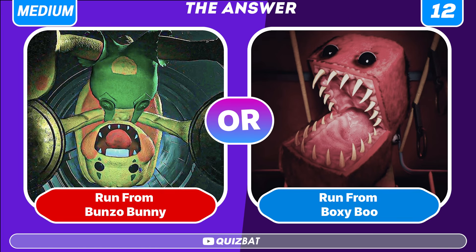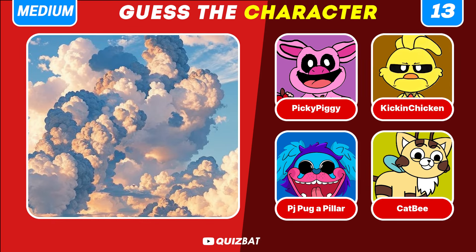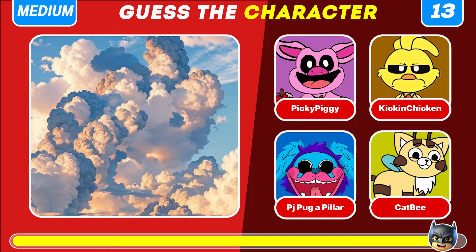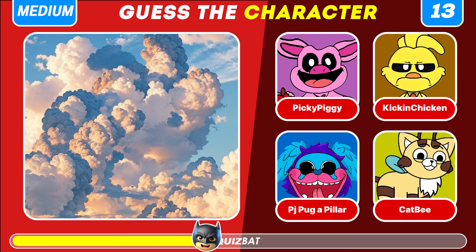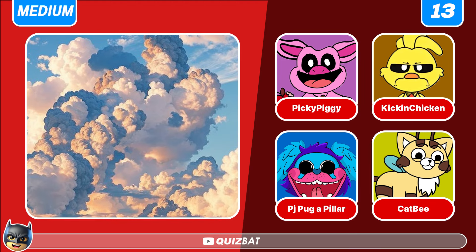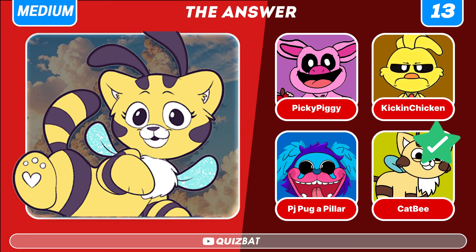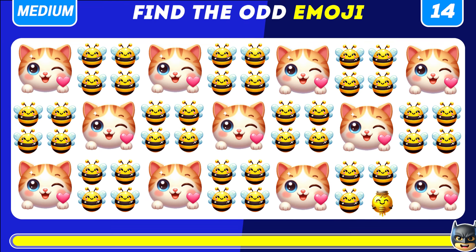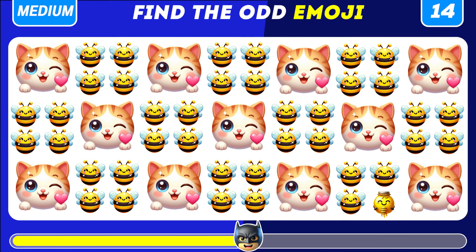Would you rather run from Bunzo Bunny or run from Boxy Boo? I would rather choose the first option. How about you? Try to guess the character. The correct answer is Cat B — a cat and honey bee hybrid.